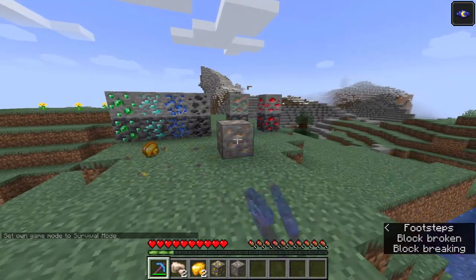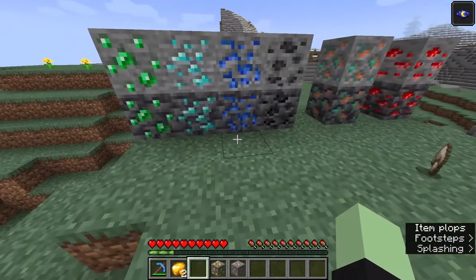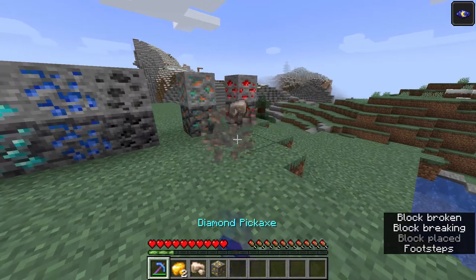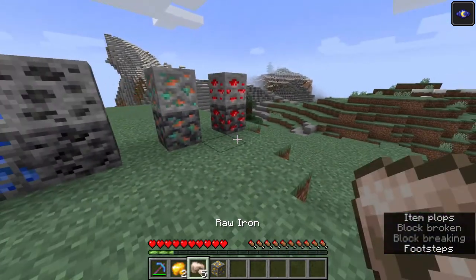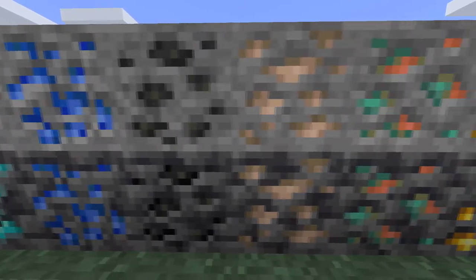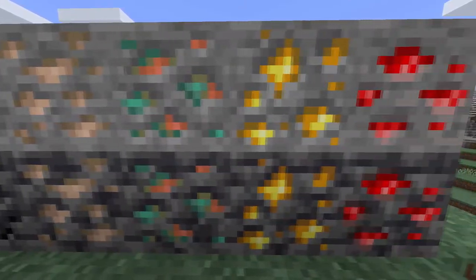There's a new format of metal called raw gold and raw iron. When you break iron ore you get raw iron, but it can be affected by fortune, making mining a little easier. They also changed all the textures of the ores just a little bit and added the deep slate texture along with it.